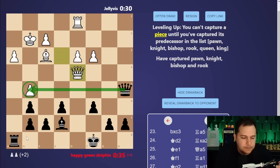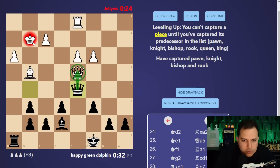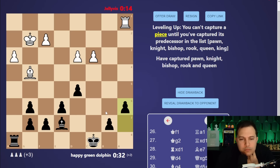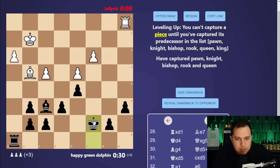This threatens a forced queen trade, and then we'd be able to take the king. He doesn't really stop that, so let's take it with check. There's the forced queen trade - there it is. Now we can take the king - we're just playing regular chess at this point, except my opponent has a drawback.